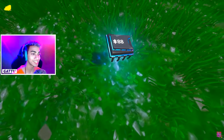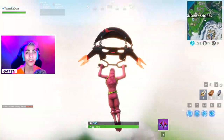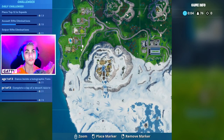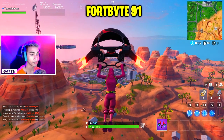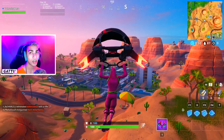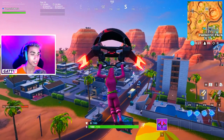Fortbyte number 89 is accessible by flying the Scarlet Strike Glider through the rings east of Snobby Shores — equip the Scarlet Strike Glider and glide through to find the Fortbyte flying in the air. Fortbyte number 90 is awarded by finishing top 10 in squads, duos, or solos 100 times — play with your friends to complete this challenge.